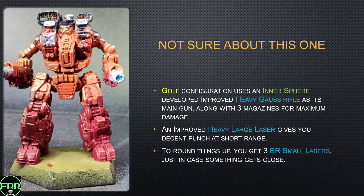Golf configuration is a hybrid using some Inner Sphere technology with an improved heavy Gauss rifle. With a three-ton magazine you get an okay amount of shots, and improved heavy Gauss rifles do deal a massive amount of damage, but I'm not sure it's the most efficient use of tonnage. You have an improved heavy large laser as well for decent punch at shorter range, and three ER small lasers in case something gets even closer. This one I'm just not sold on — I don't like mixing some of these Inner Sphere techs on Clan mechs. For a Gauss rifle I would probably just have gone with a Hyper Assault Gauss instead.